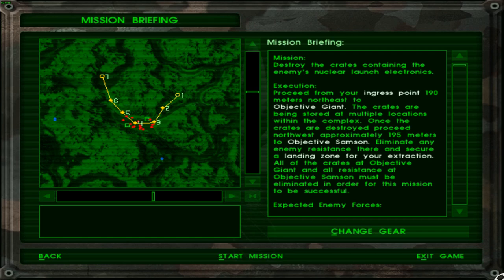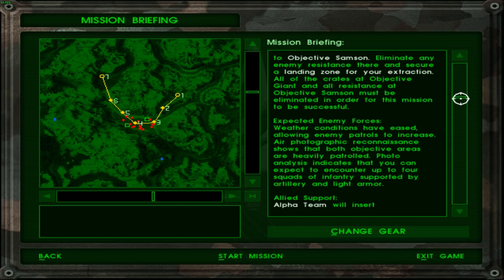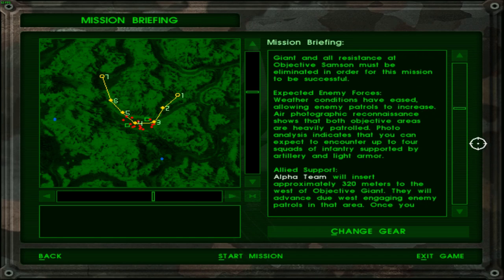Expected enemy forces — weather conditions have eased, giving patrols increased presence. I was sort of getting happy that there aren't as many enemies on this map visible, but apparently I was wrong. At least they're not making us go through huge insertion routes like in the earlier campaigns. In this campaign it's more of an insert-and-get-straight-into-the-action kind of deal. Air photographic reconnaissance shows that both objective areas are heavily patrolled; photo analysis indicates up to four squads of infantry supported by artillery and light armor.